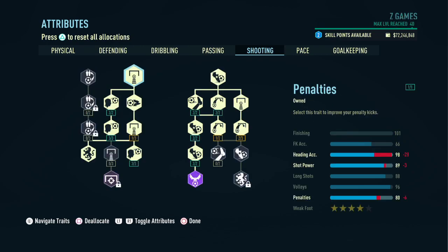For shooting, we're going to focus on both sides of the skill tree to end up with 101 in finishing, 98 in header accuracy, 89 in shot power, 88 in long shots, 96 in volleys, 80 in penalties, and 4-star weak foot ability.